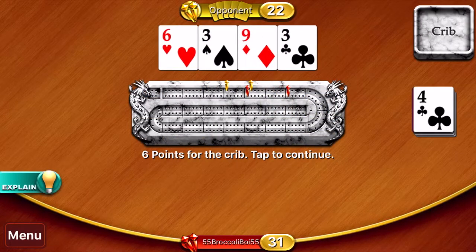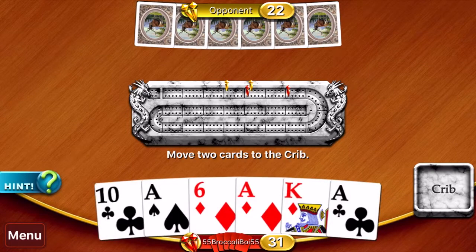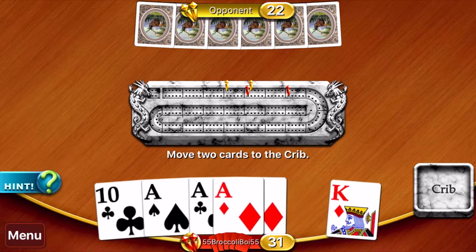That's the exact reason why you don't want to throw a three and a six into your opponent's crib, because a lot of people throw away nines and they throw away sixes and threes. I hate putting sixes and threes into my opponent's crib.